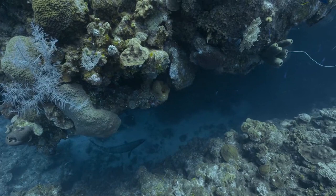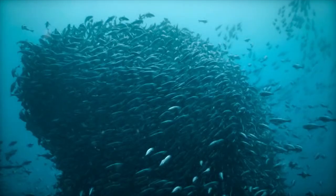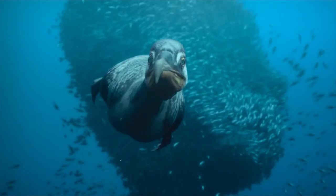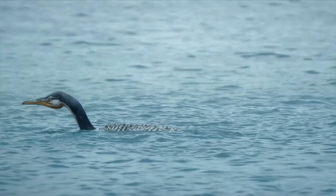Then we saw a large school of swarming fish that became a magnet for Hesperornis. Hesperornis is a bird-like dinosaur. They have no wings so they cannot fly, but they are really good swimmers, using their strong legs. They primarily prey on fish, catching them with their beaks. Hesperornis had teeth on their beaks.